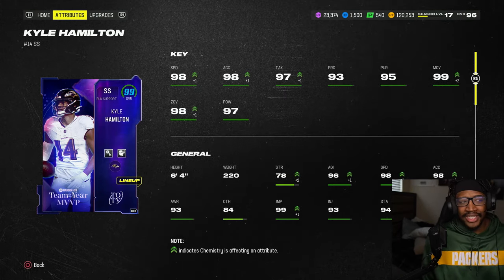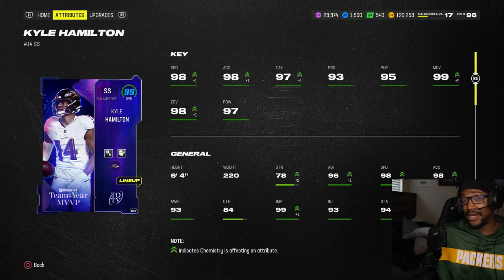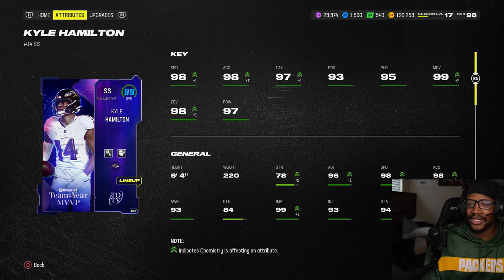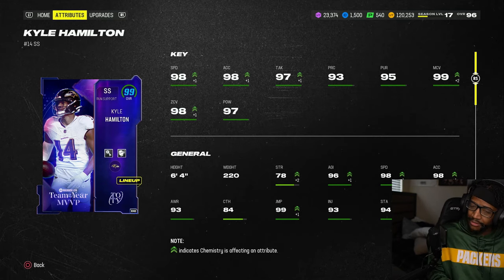If you have 4 million coins — as you guys can see, my coin count is just a hundred K. I spent damn near everything. I had to sell Plexico back. But for sure, it is Kyle Hamilton, hands down the best card in the game.